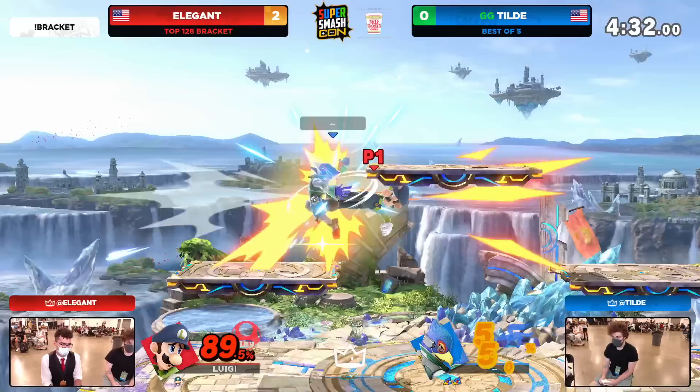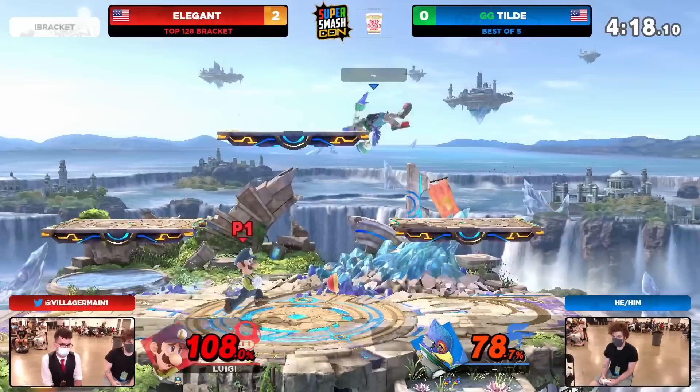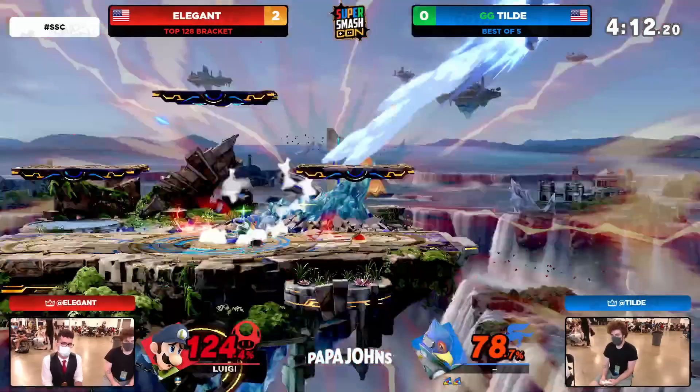Gets it this time around though. Going to have to go side B to try to recover horizontally, but that's going to leave you stalling in the air, giving Tilde all the time in the world to react. Tilde breathing a sigh of relief because that edge guard could have just as easily gone the other way. What a mash out by Elegant — mash out of the grab, it was only one jab before they were out of it. One of the more impressive mashers in the scene. Elegant has to take the cake — I've seen the way he mashes. These downers from Tilde have been insane.